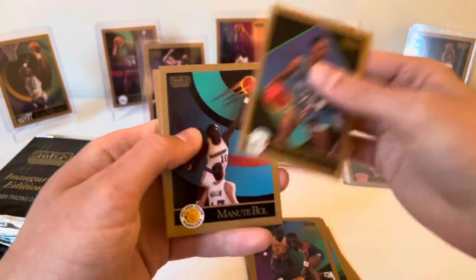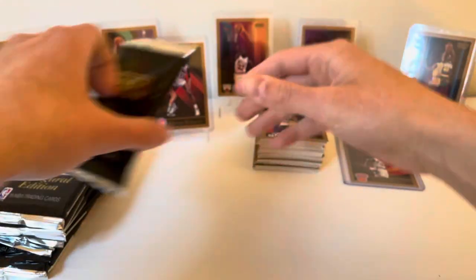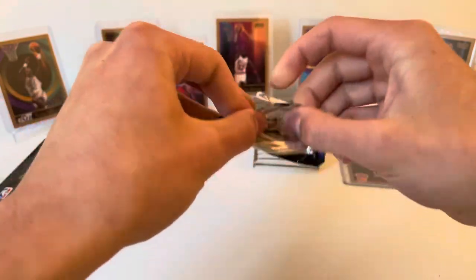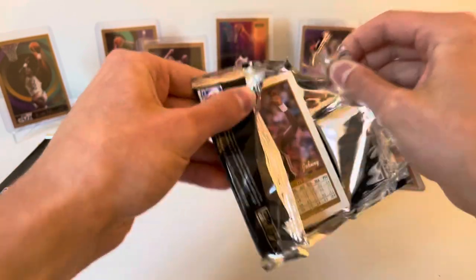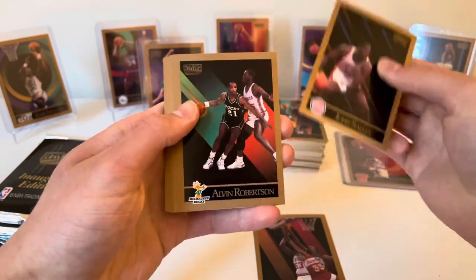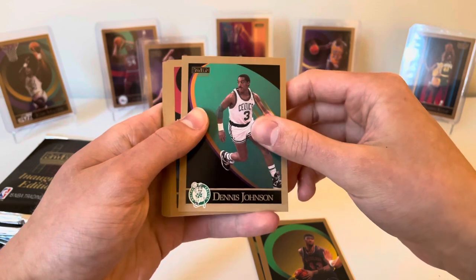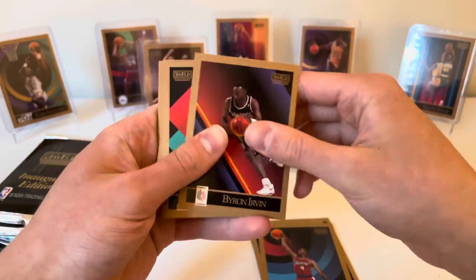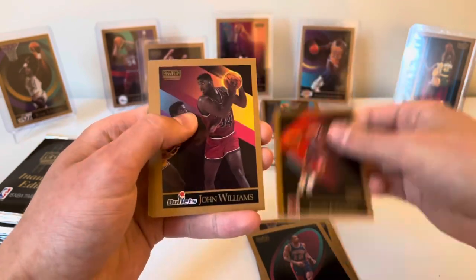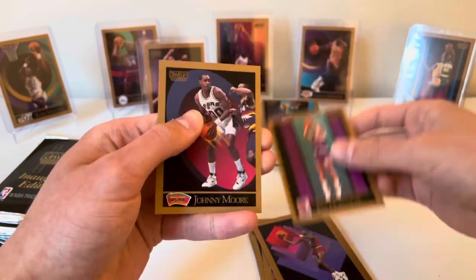Brad Sellers, Michael Williams, Manute Bol, and Thurl Bailey. Pack number seven: Dwayne Ferrell, John Salley, Alvin Robertson, Brad Daugherty — shout out Hasa Cards Cleveland — Dennis Johnson, Ron Harper, Byron Irvin, Sherman Douglas, Nick Anderson, Gerald Henderson Senior, Kevin Johnson, John Williams, Pete Myers, Ron Anderson, Jeff Hornacek, and Johnny Moore.